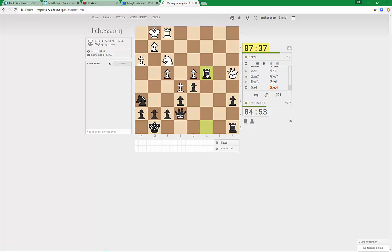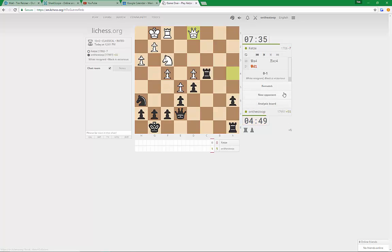We take the c-pawn with the rook with tempo. I'm not going mad — we're just like a pawn and a rook up. He's resigned. Okay.